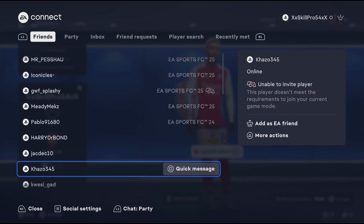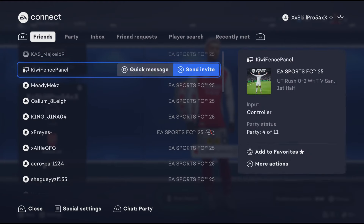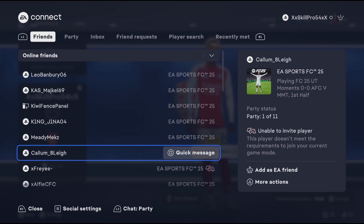Once you've added each other, go to Friends, then look for their name and invite them to the lobby. I can't really show you an example because I only play with PlayStation players, but that is exactly what you have to do — it's very simple and easy.